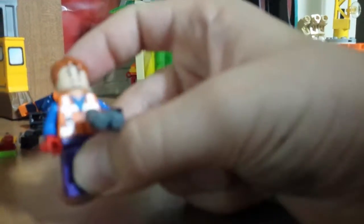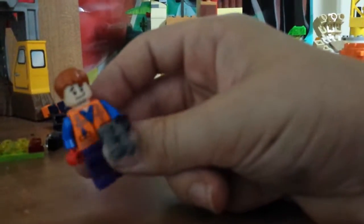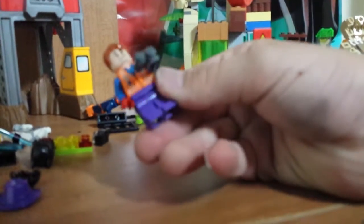Now we're gonna do the last one, where he has Emmett's torso, red and black hands, kinda like Harley Quinn. And he's got kind of a brownish orange hair. He's got Shaggy's face and purple legs from Joker. And he's also got one of those average guns.